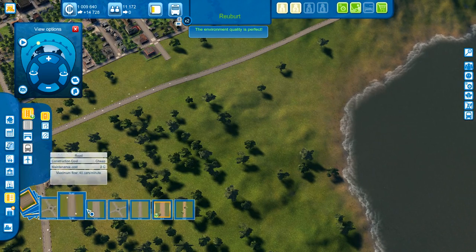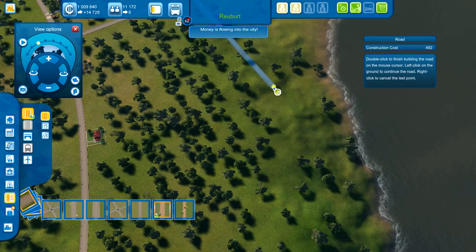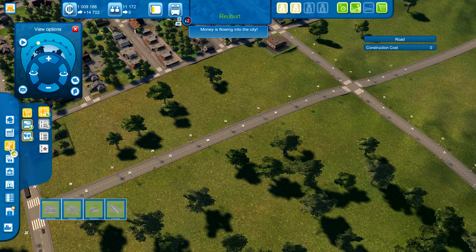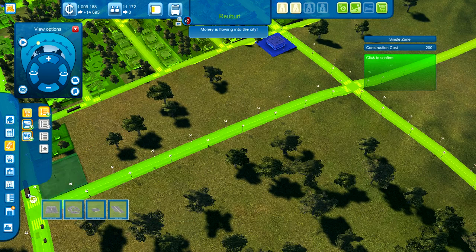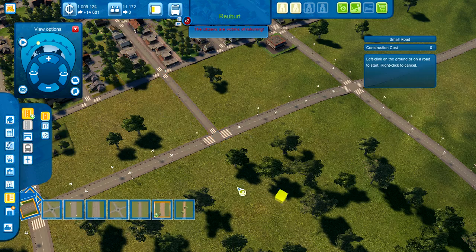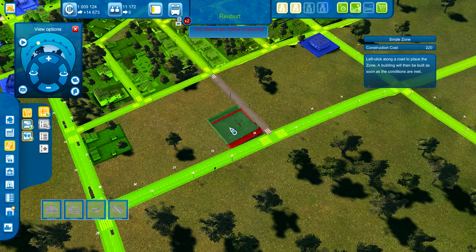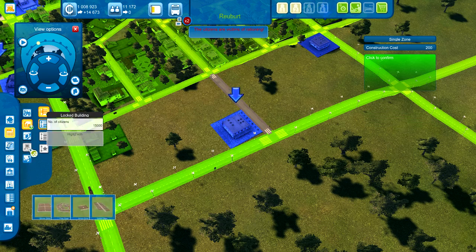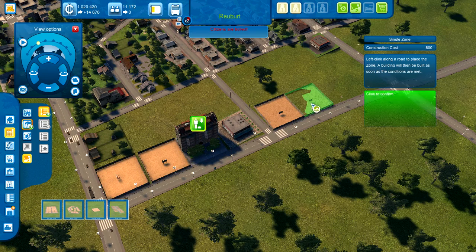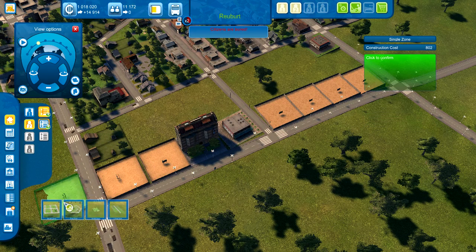Oh man, fall allergies, man. We'll extend that to here, and this will be our shopping and office district. We're only going to extend some of the roads. We're going to throw in a store here and then a bunch of offices. I've adjusted for the fact that offices are under industry in this game.